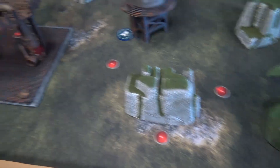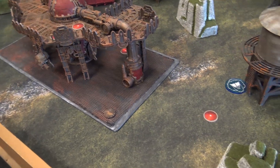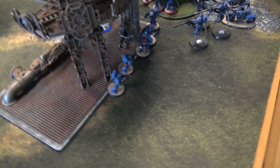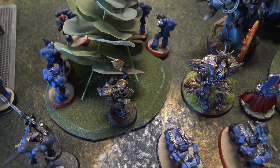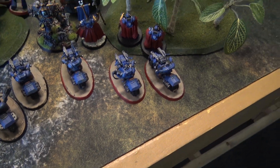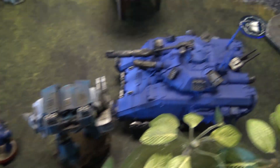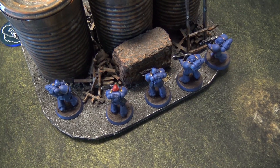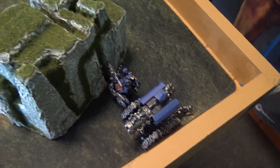Going over deployment — I've got half my army underground, represented by blips. For the Ultramarines: one Intercessor squad over here, a second in the trees, the Jump Chaplain with Suppressors behind him, two Scout Biker squads, the Victrix Guard, Tigerius, and Guilliman in a line. The Leviathan, the Repulsor Executioner, the last Intercessor squad, and the Thunderfire Cannon are back in the corner.